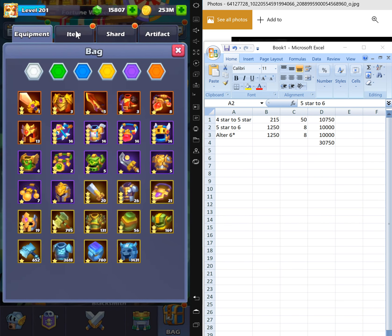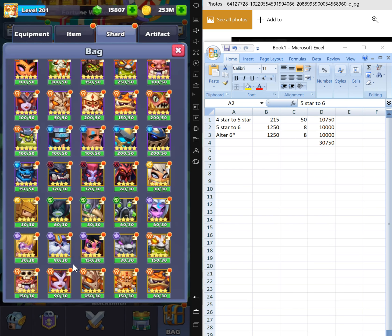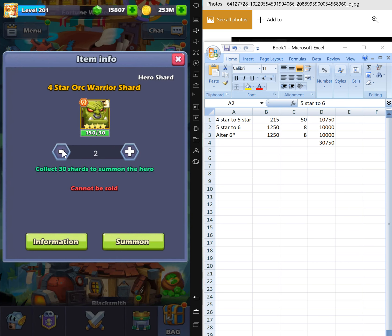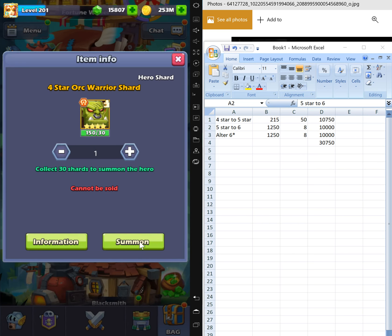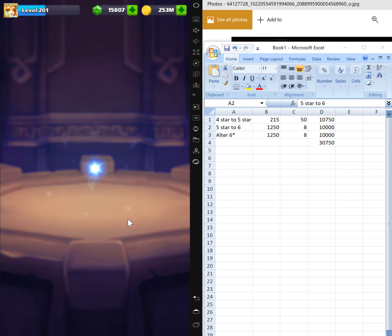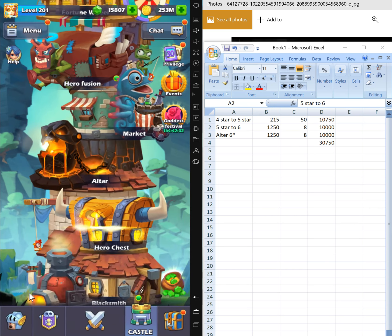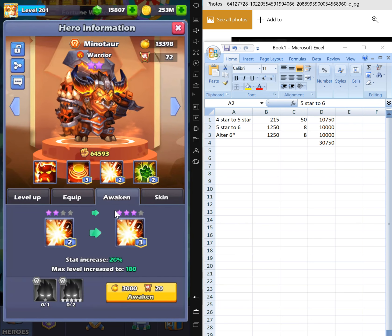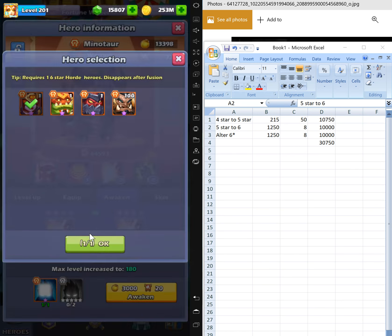I prefer fusions because it saves me space. Warrior — right there. I actually earned another 215. Usually you always wait until one week to awaken, but I have a lot of heroes so I don't really care.